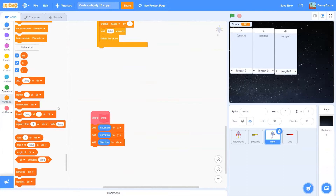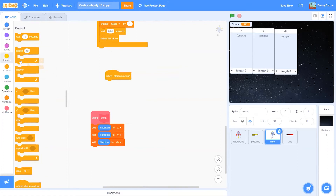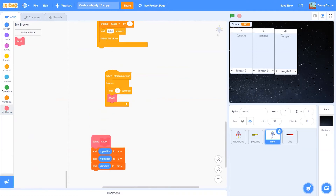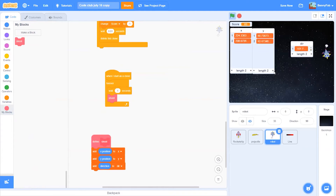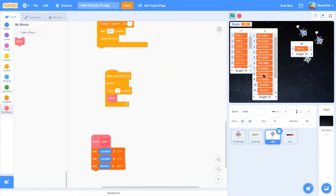We need to make the clone shoot, so we'll hide the player for now. When it starts as a clone, repeat forever: wait one second and then shoot. We start it and after a couple of seconds we have direction data there — perfect.